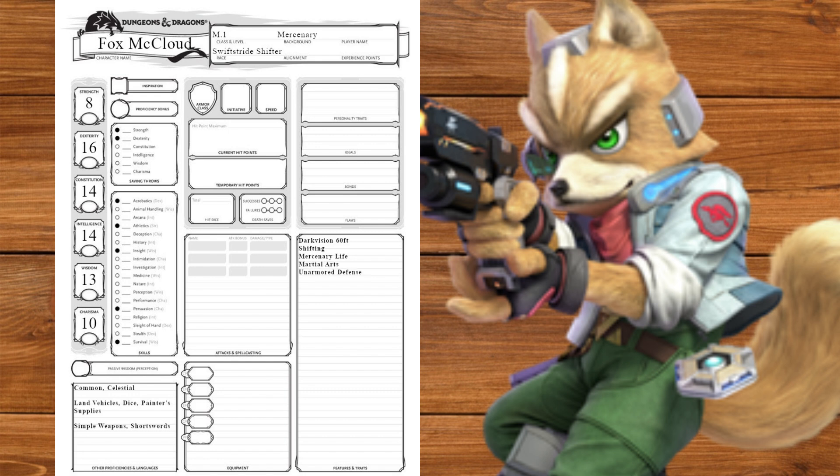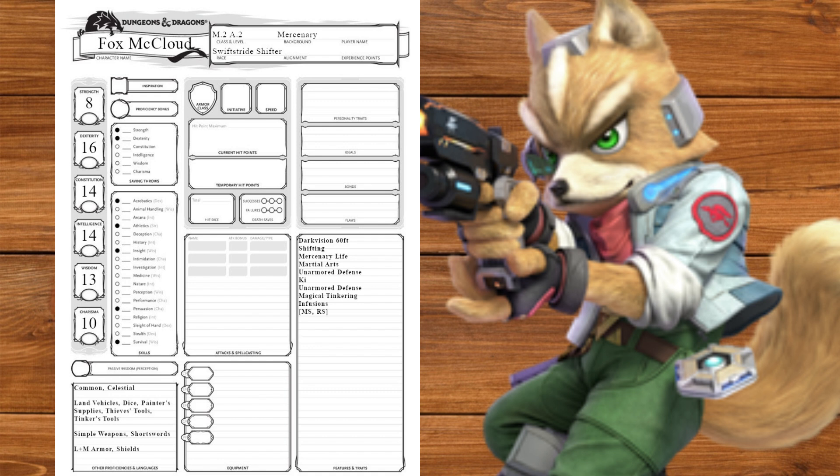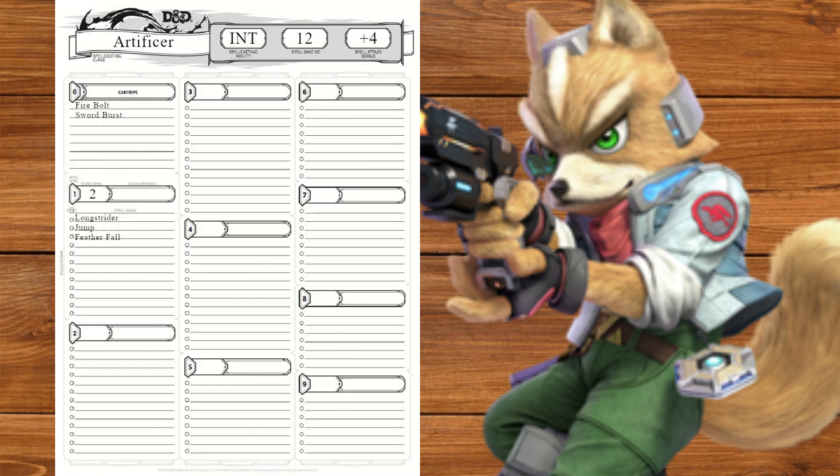At level 1 we'll get Martial Arts and Unarmored Defense, and at level 2 we'll get Ki and Unarmored Movement. We're then going to multiclass to Artificer, getting light and medium armor, shields, Thieves' Tools and Tinker's Tools. At level 1 we'll get Magical Tinkering and two cantrips — we'll take Fire Bolt for a charge blaster shot and Sword Burst for an offensive shield pulse. We'll also prepare tier spells taking Longstrider for speed and Jump to jump good. At level 2 we'll get our infusions, taking Mind Sharpener and Repeating Shot, which we'll put on a hand crossbow. We'll also take Feather Fall because what is fall damage?